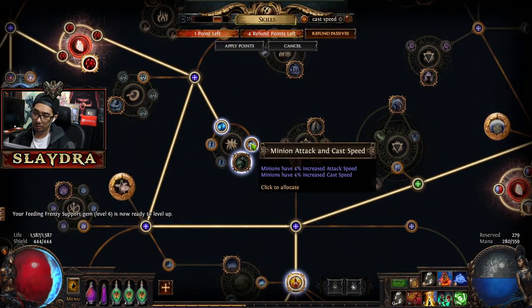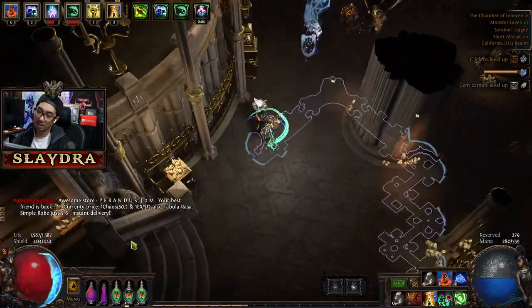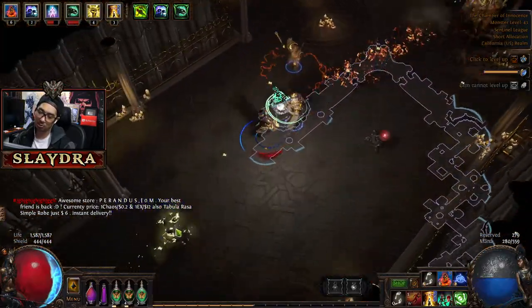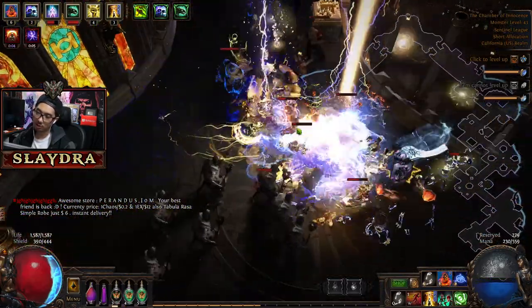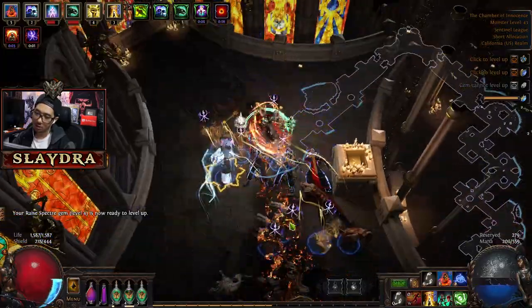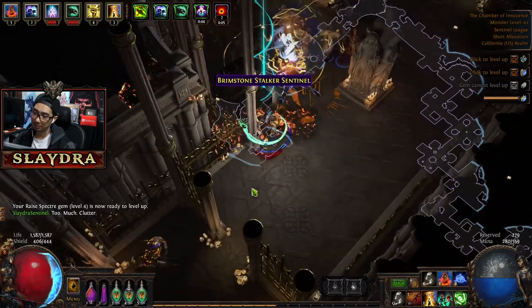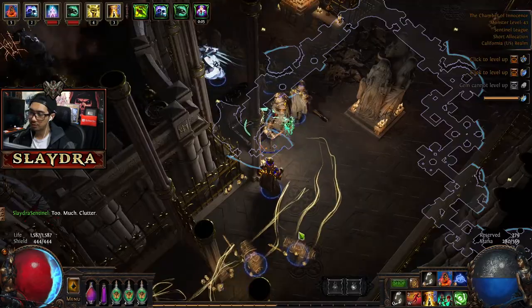The next skill point is going to be big — it's going to be 8% increased cast and attack speed. On top of that, we get to share the extra attack speed with the minions, but I don't believe we get the cast speed as well. So it's kind of unfortunate. But if we do use shield charge, which is a possibility, we can benefit off getting all the minion attack speed. I wish it was minion attack and cast speed that now benefits you.